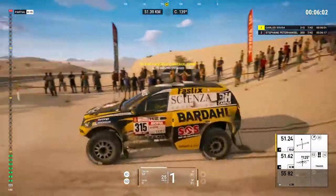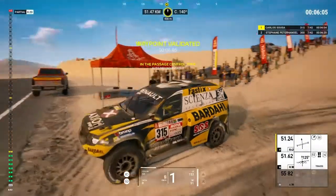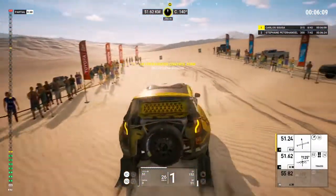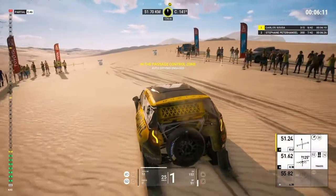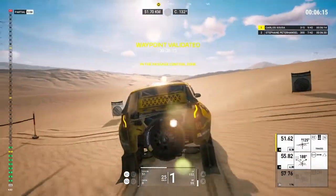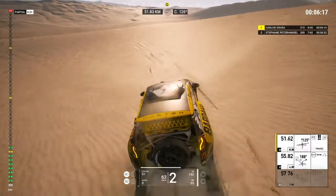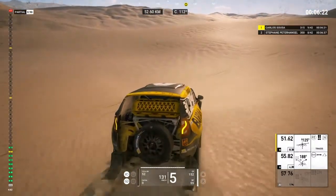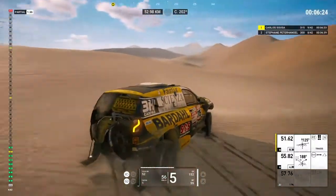Watch the speed zones — you've got to go less than 30 kph through the speed zone or you get penalties and they add up. That's a pro tip: when you're doing your race and the co-driver says speed zone, slow down. Some are automated but some aren't. There's a lot of content here and a lot of fun to be had.